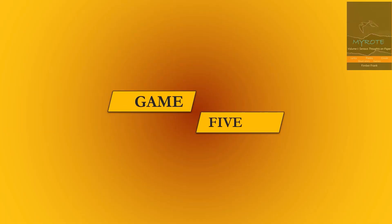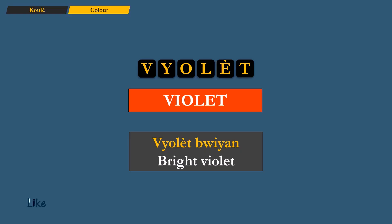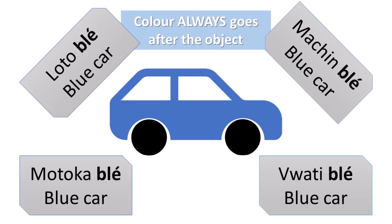Game number five. Violet, violet — meaning violet. As usual I ask, how many did you get? Someone must have gotten five, this is so easy. Note that colors always go after the object — whatever you're saying, put the color after.